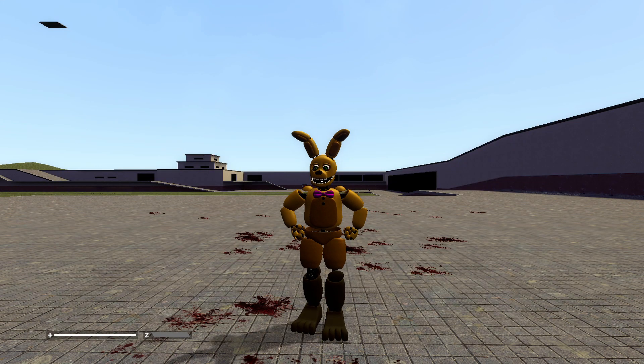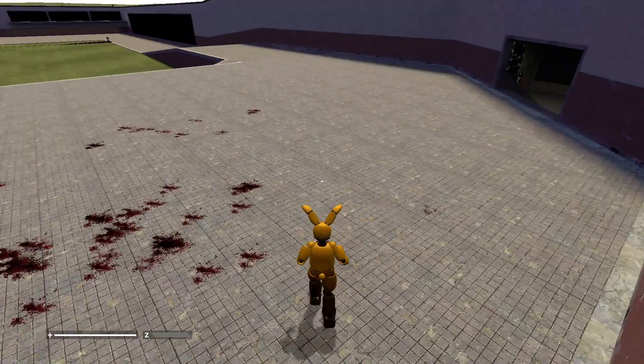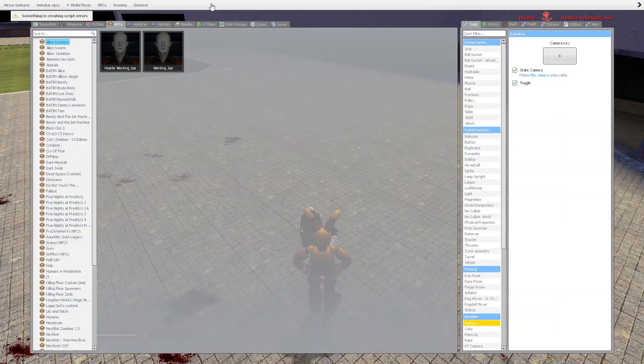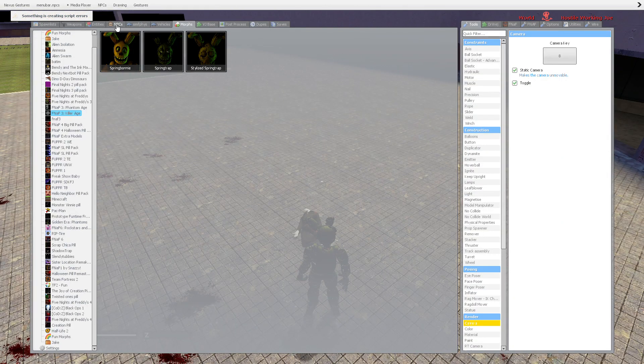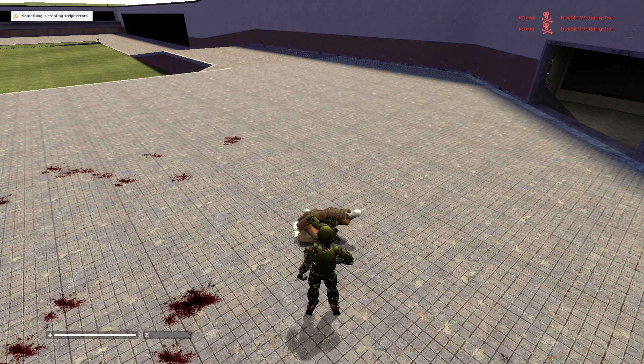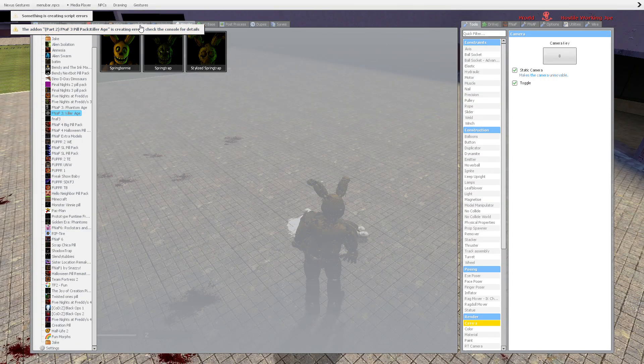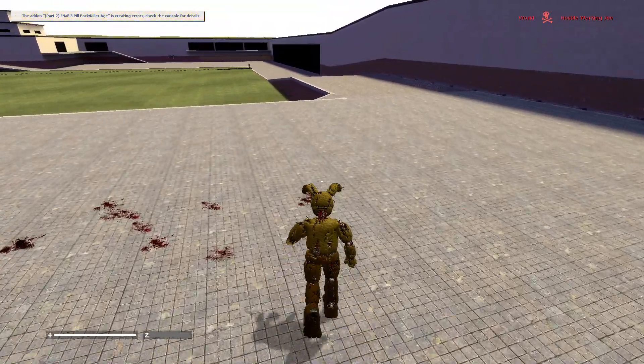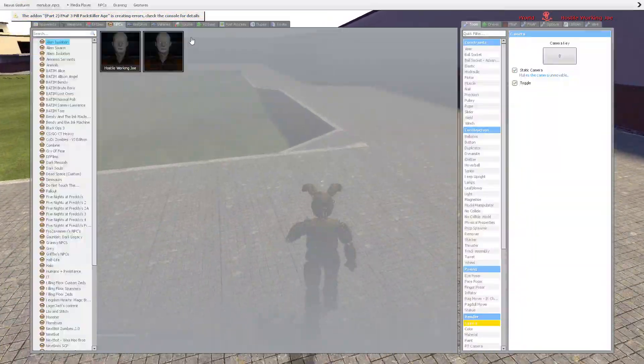Okay, now let's check out the jump scare sounds. Spring Trap — this one has to... okay, that one is really cool, I like that one. Yeah, these ones are pretty cool.